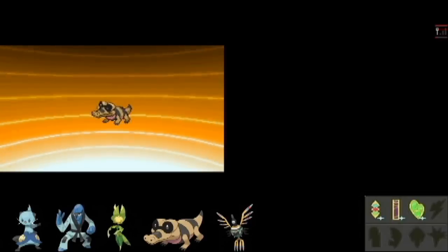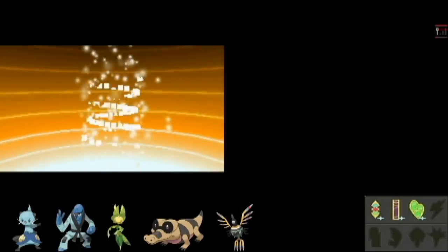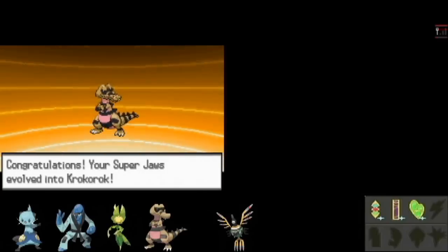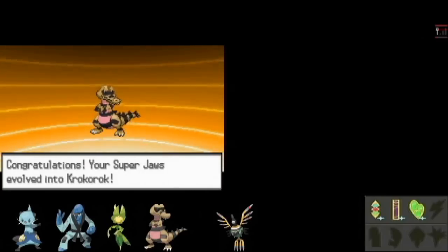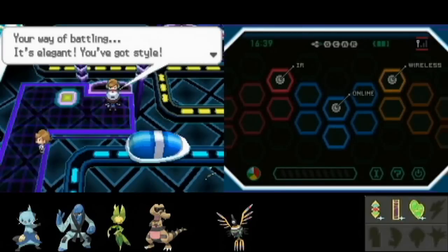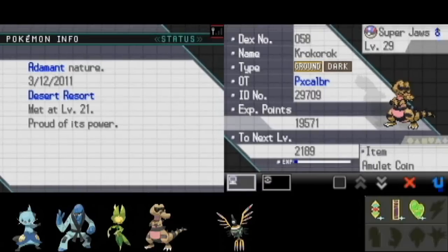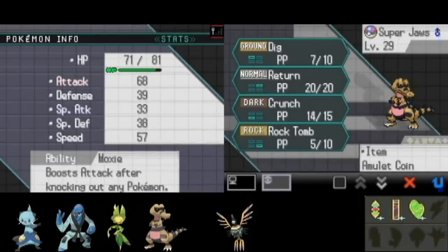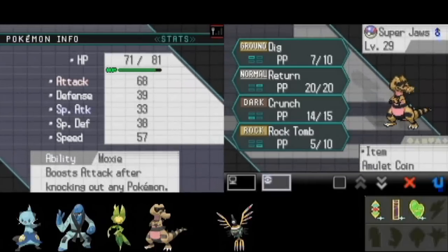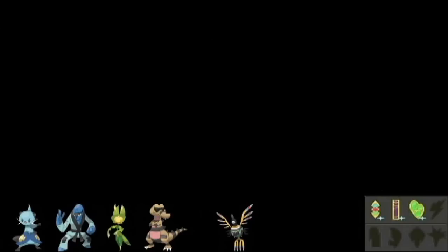Oh, this is actually great timing — it evolves up to a Krokrok, with those cool sunglasses and a cool pose, trying to look in style. That might actually help me a lot here to get the evolution. The stats are a little bit better, and the fact is this thing evolves again, so the Eviolite still works well for it, because it only works on Pokemon that can still evolve.